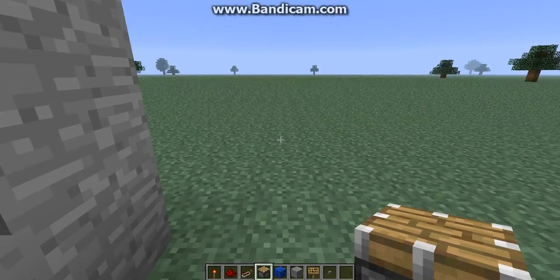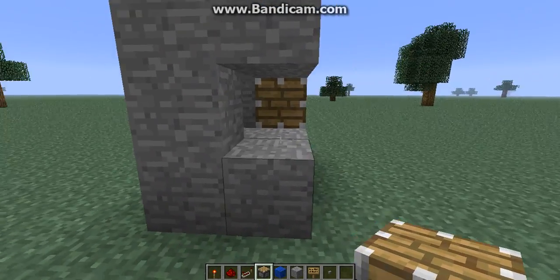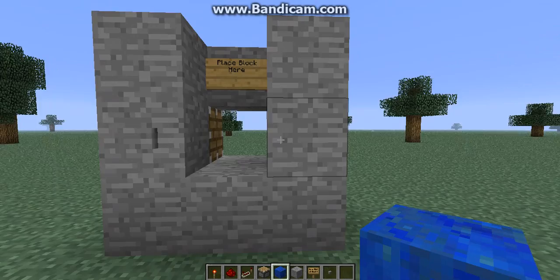Sometimes you just put it there and the redstone will be activated straight away. But it'll be a bit ugly if you do it that way because the redstone will be seen. So you put it here, and you push that button, and it should push that thing over here.